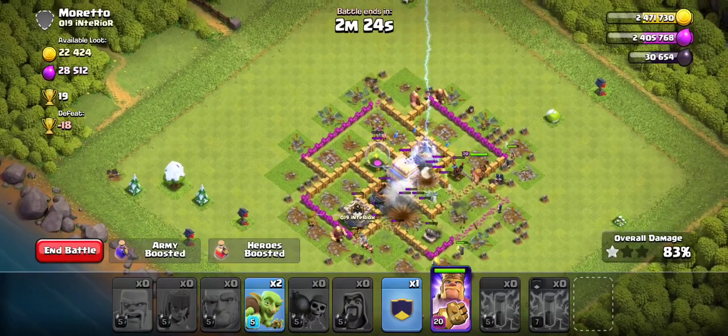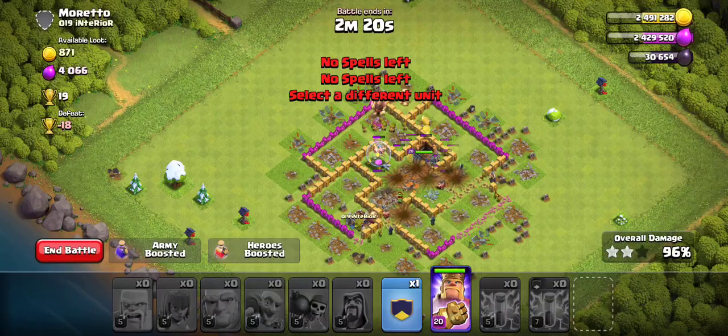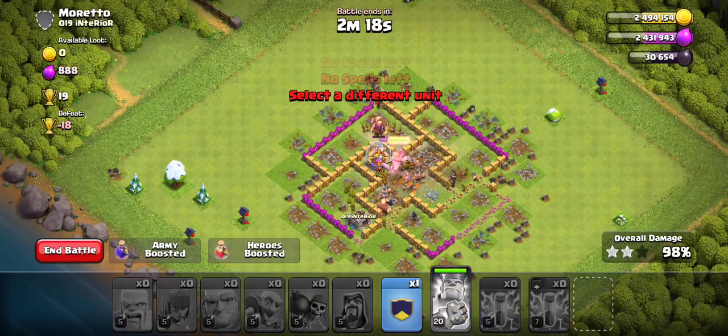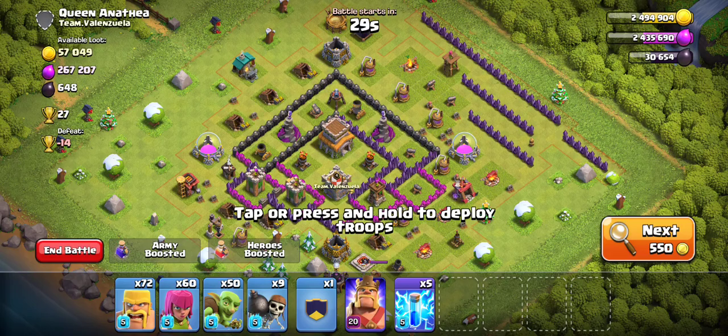I'll just drop all these Lightnings here to clear — I like clear Army camps, that way I can just hit the terrain button. He didn't even get injured, so we're going to have to do it again. I was thinking maybe he'd be down, but no.